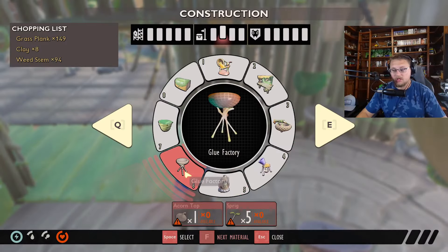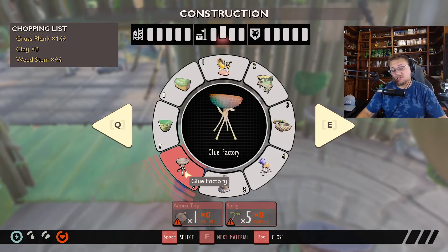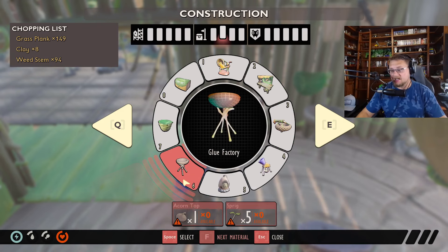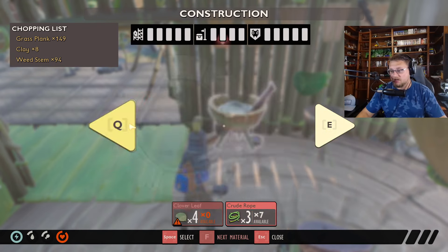Also, the building radial for the glue factory has been updated — there's now one acorn top and five sprigs still, but you can actually see that the icon has been changed instead of looking exactly like our smoothie maker.